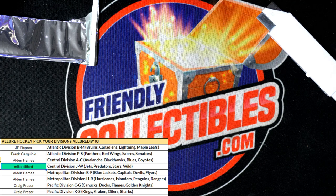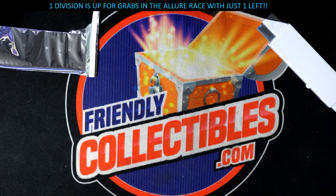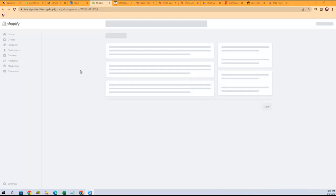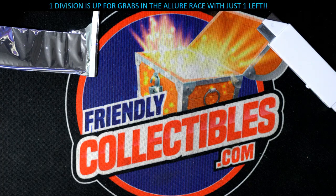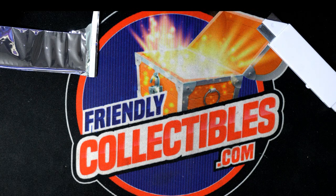Looking at some of the different things here for Allure — you'll easily be able to see a key for some of the rainbow parallels in the new Allure. All these divisions are up for the taking. You can get in and grab a division for the new Allure box break. We have some other rips coming up — could be another Allure box. If you're wondering about the rarity of the rainbow types, let's have a look.